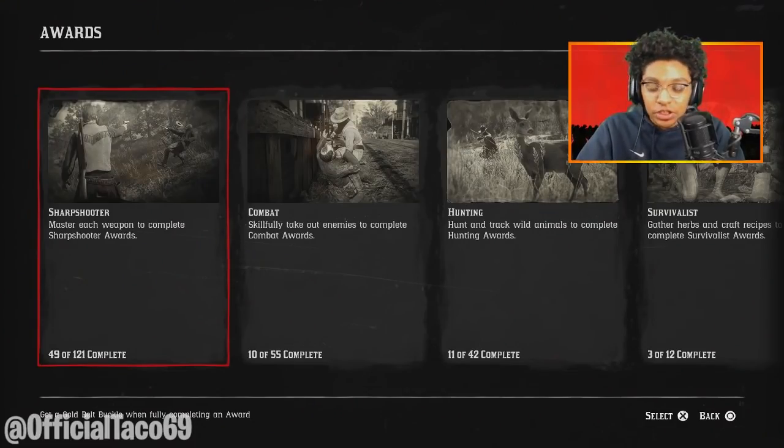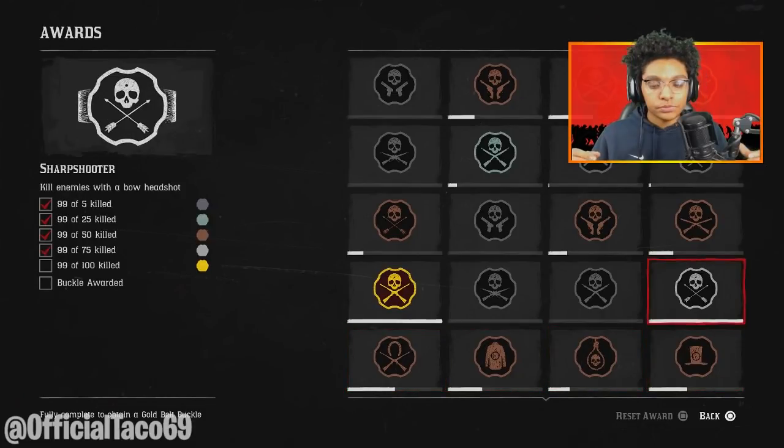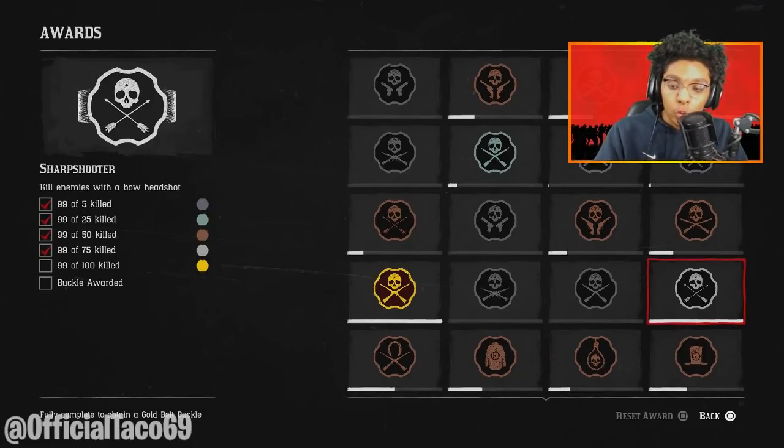In order to do this glitch, you guys are going to have to go to your awards and go to Sharpshooter. This right here is one of the awards that you guys will need, and that is to kill 499 enemies on horseback. Once you guys get 499 kills from your horse, you guys will need to work on your second award, and that is to kill 99 enemies with a bow — you guys got to get headshots. Get 99 headshots with a bow and arrow, and you guys are all set.